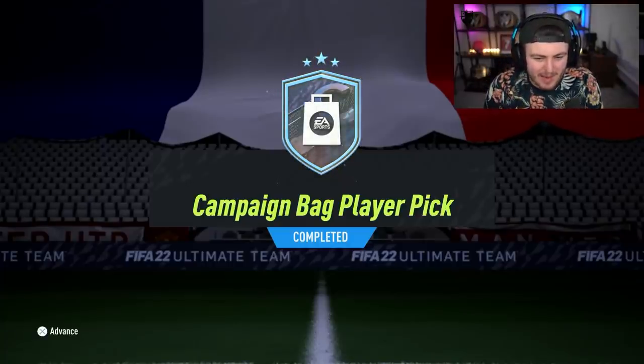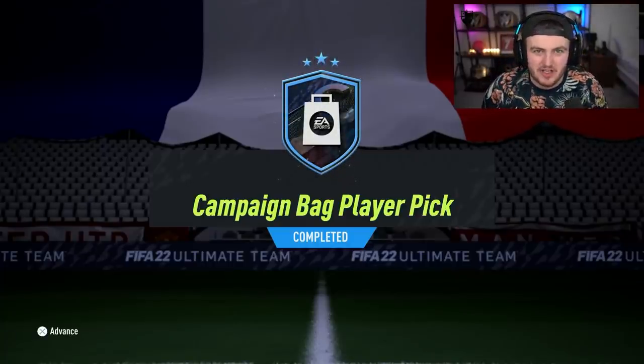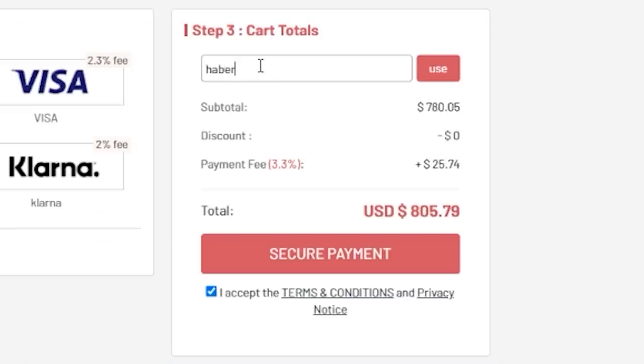EA just dropped the campaign bag player pick. We're going to open up a bunch of these and hopefully get some sick cards. For cheap, fast and reliable FUT coins, check out u7buy.com — there is a link in the description. Use the code HABER to get yourself a discount on all of your orders.